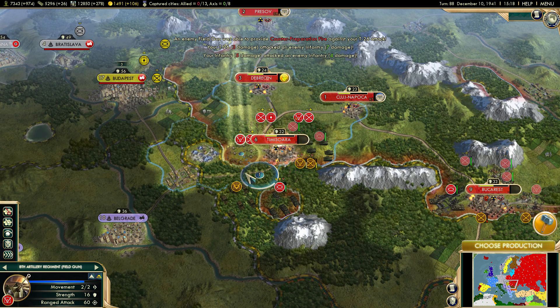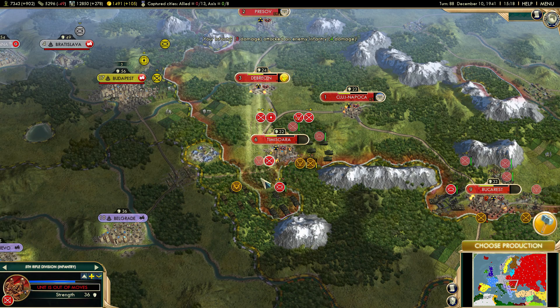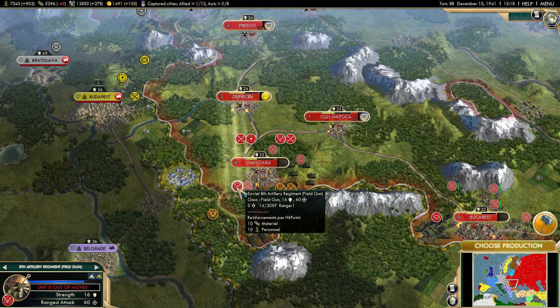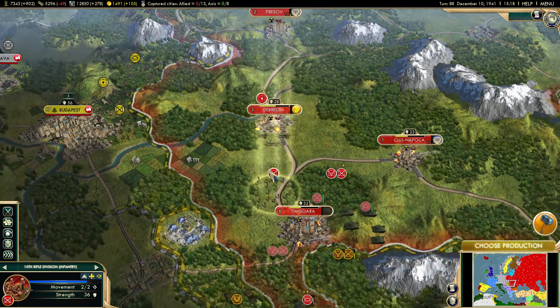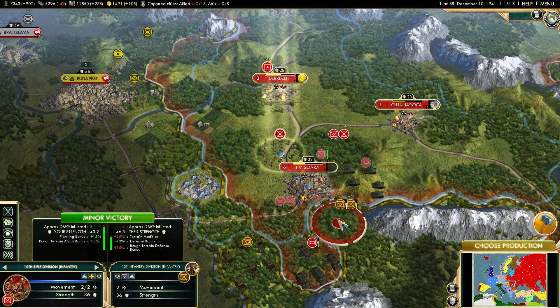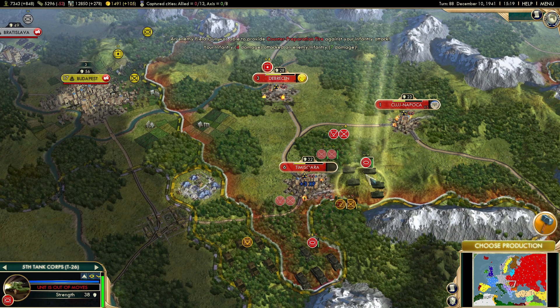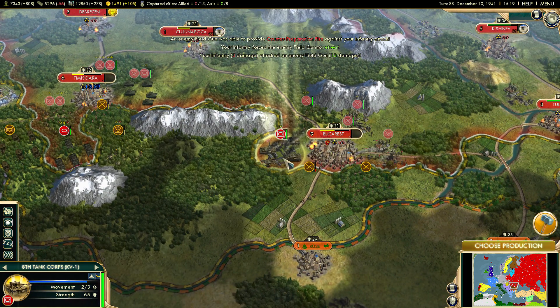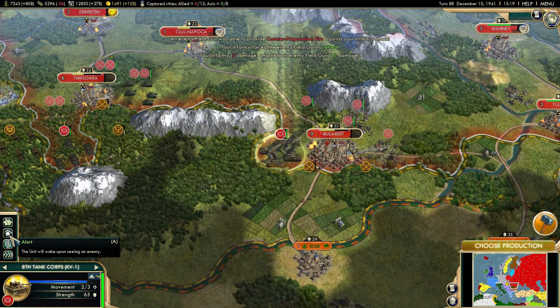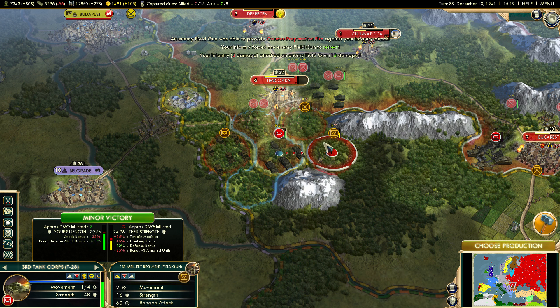Let's give you the rough terrain promotion since there's a lot of rough terrain down here. The howitzer — I don't even care because you're only really useful for attacking cities. Let me push this field gun to the front lines. I can still attack here — minor victory. Let's continue to push back their guns.